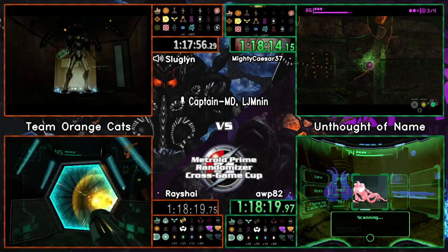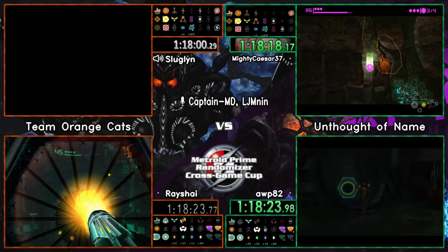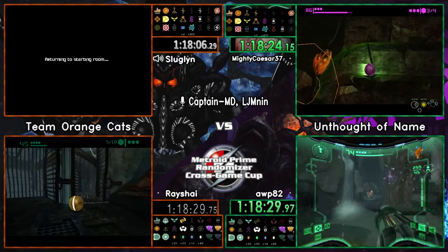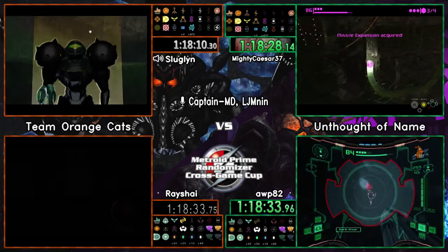From op's screen it looks like the blue poison bug side has a beam related upgrade - that could be very significant for the current logic state of the seed.